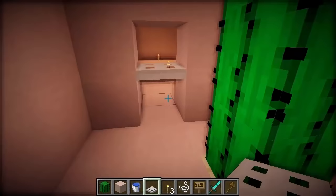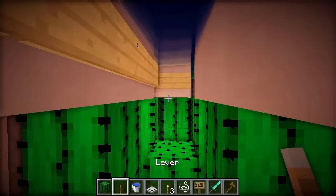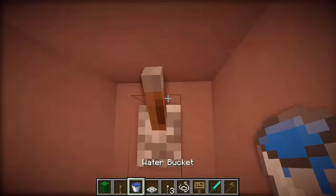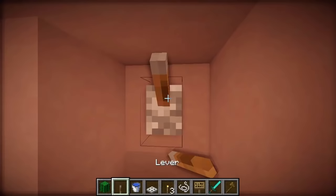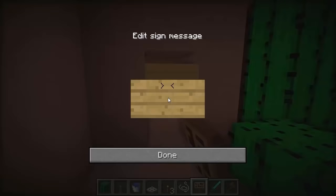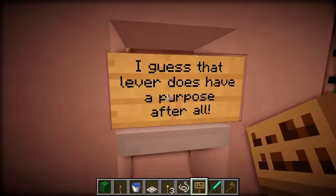Now I'm going to make a weird door — an iron trapdoor they can't get through until they unlock it. But it's not going to be as easy as pressing a button. I'm actually going to make it be controlled by the button I put all the way back in the earlier room — the one I said didn't have a purpose! Now it does! It's a lever, so they'll have to flick it the right way, otherwise they'll have to make their way all the way back. I'll put a sign here: 'I guess that lever does have a purpose after all.'